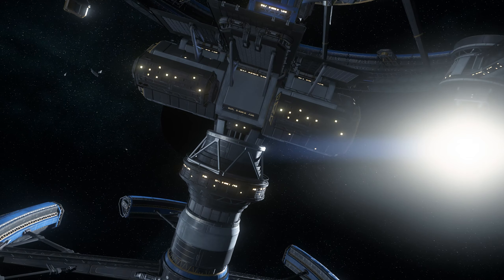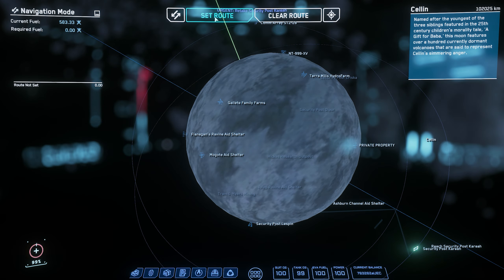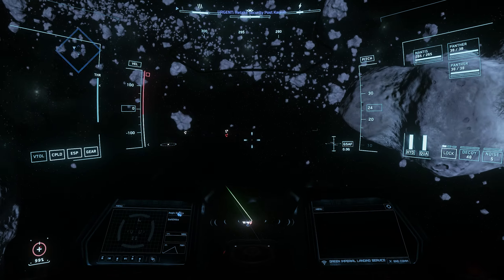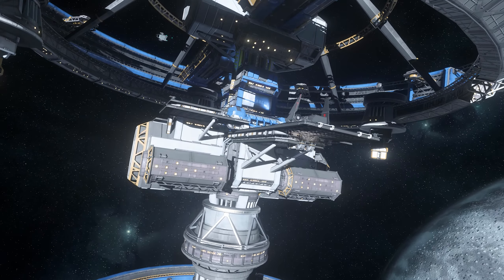This is Security Post Correa, easily one of the most fun and well set up locations for PvP combat in Star Citizen, and it just got a major overhaul in Patch 3.18. I'm here to tell you everything about it.